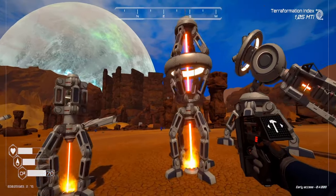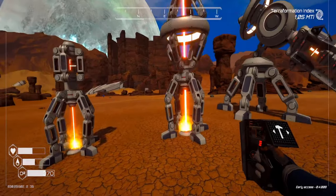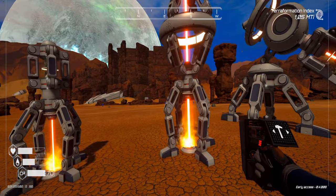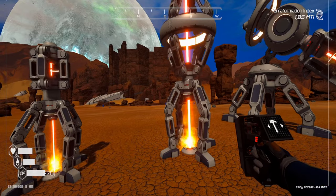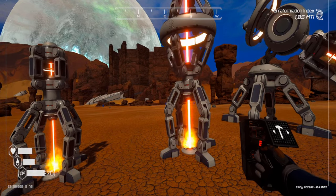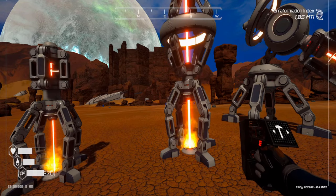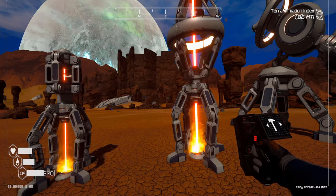Drill tier 2 is a little bigger and unlocks when pressure reaches 1.2 UPA. It produces 1.5 pressure per second and uses 5 kilowatts per second. It costs one iron and two titanium.